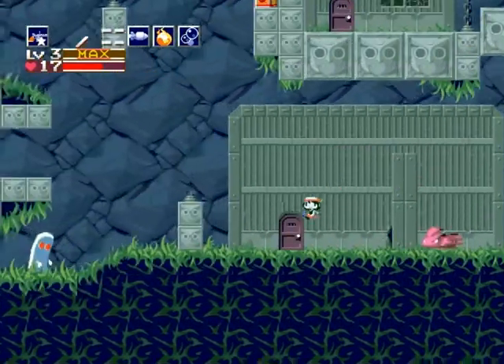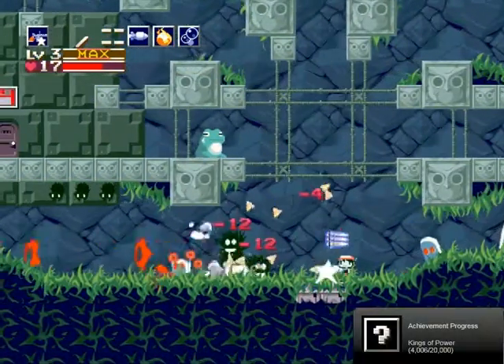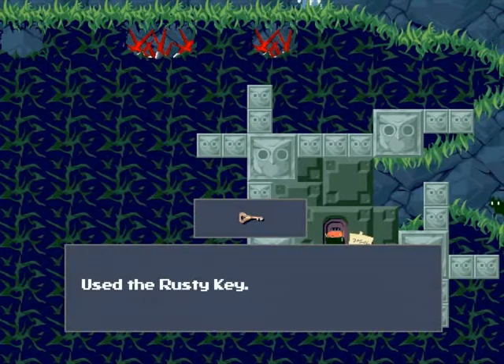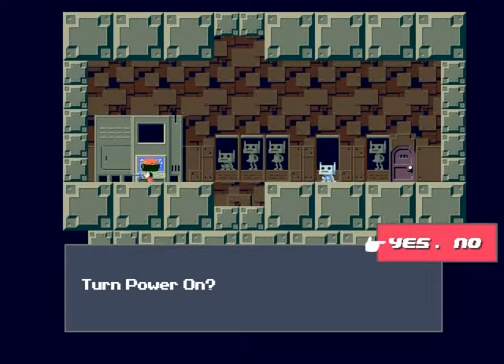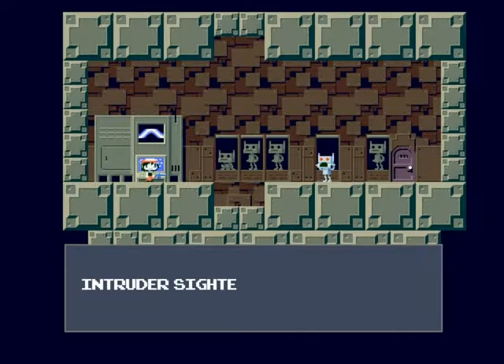Not gonna get lost in this game like I did in Deus Ex over and over again. It has been a while since I've played — as we get farther in, things will become more and more foggy to me. Fan power supply offline. Malco power supply offline. Let's turn the power on — power's on. Intruder sighted! Terminate immediately.